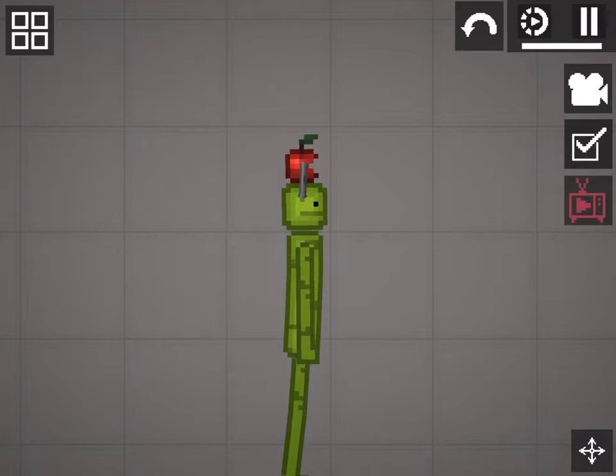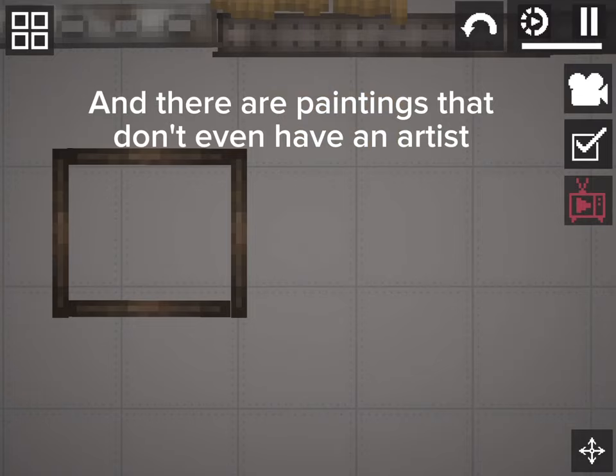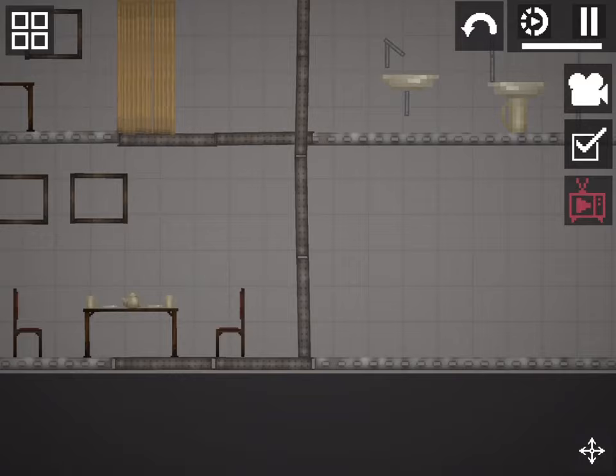Here is what it looks like now compared to the last one. The balcony is changed into a bathroom, and there are paintings that don't even have an artist. The slow, goofy-looking car is now gone.